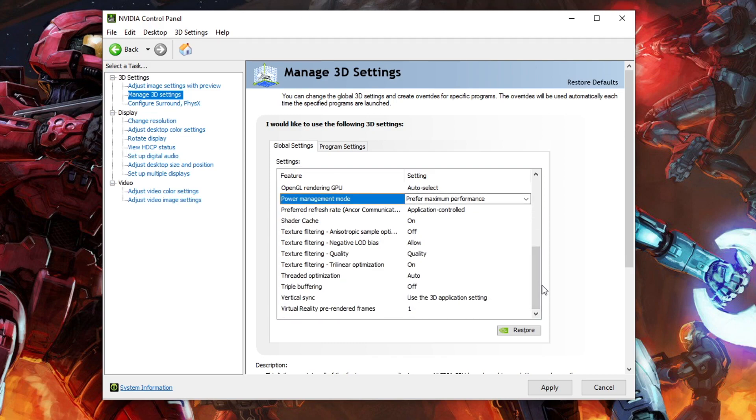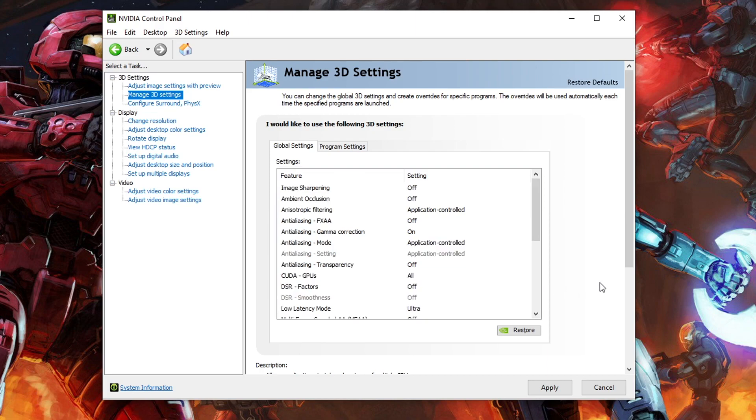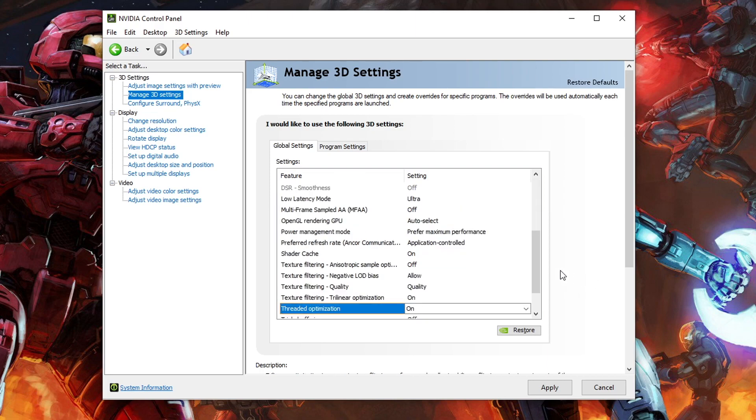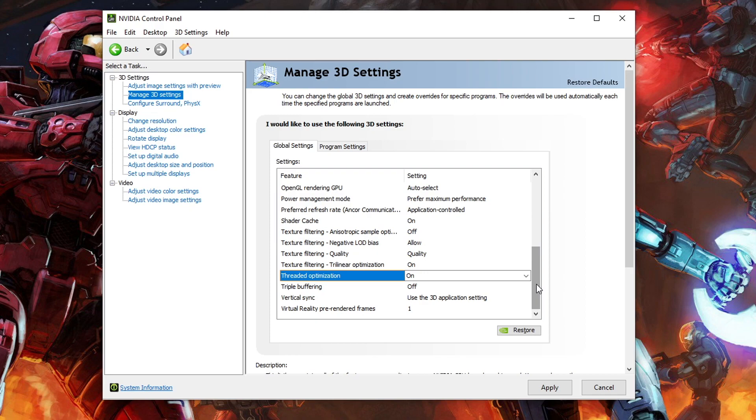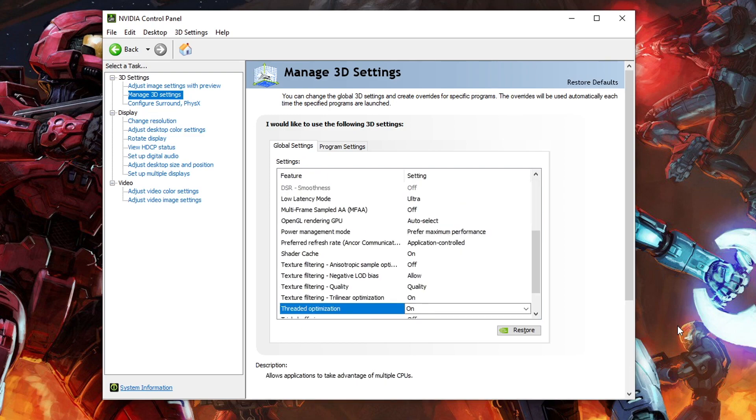The other setting I adjust is Threaded Optimization. It's set to Auto by default — I always go down and make sure it's set to On. A lot of older games can't handle higher-threaded CPUs, and threaded optimization helps older games deal with 6 or 8 core processors. It's a good thing to keep on and it doesn't hurt your modern games either. After you're done, go ahead and hit Apply. Once it stops flickering and the apply button disappears, you're all set and have officially updated your Nvidia Control Panel.